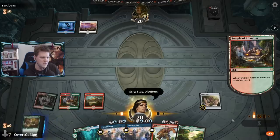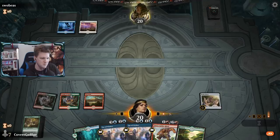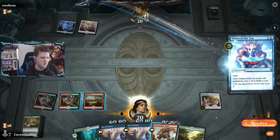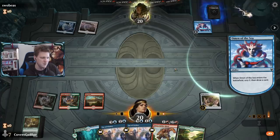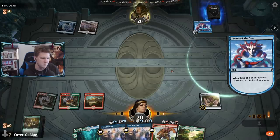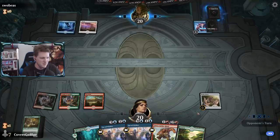Hard to say if I should just Bonecrusher something - I don't think so, there might be planeswalkers worth Bonecrushing. But I think next turn is devoted to Fae of Wishes, just getting all kinds of annoying things for the opponent to deal with.